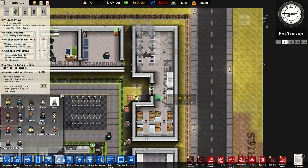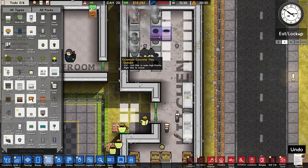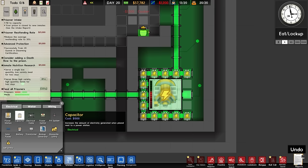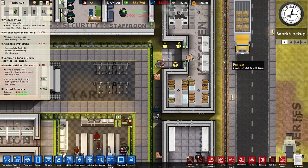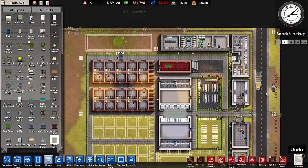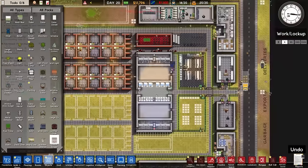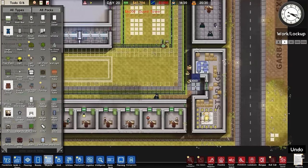It looks like all of this is working, so just in case, three more cookers. Going to double check our power - power is not terrible but I am going to put in the remaining capacitors. Also, while we're on, we'll go for guard towers. I want a guard tower - I think here, to overlook this section including the outdoor yard, and over here as well. So we'll do that.